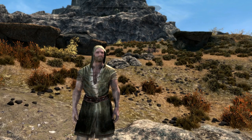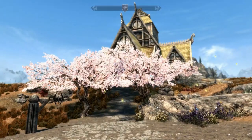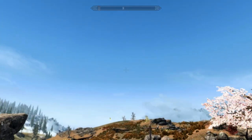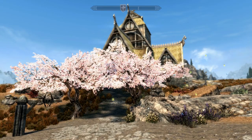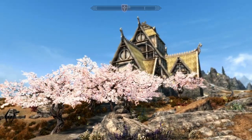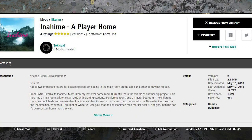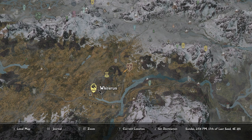So guys, welcome back — today we're gonna be taking a look at a brand new player home that's right next to Whiterun. It's in the Whiterun quadrant. The place we're looking at today is known as Enochim. It has the Dawnstar kind of symbol on the map and it's literally right next to Whiterun, so that's where you're gonna want to find it.